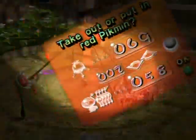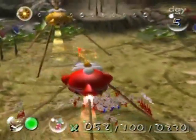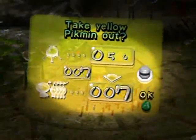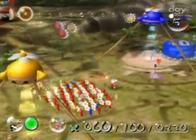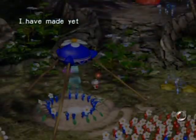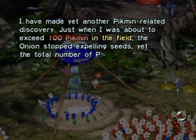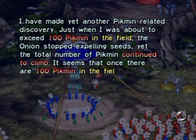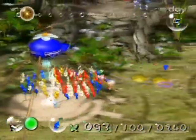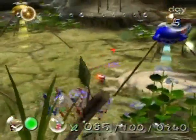I wonder if I should have some yellows — I put 15 back in there. I don't need all that many yellows for the entire game. There you go — I was going to say where were you with that blue pellet. I'm going to give these guys nectar if I can. Not bad, there's more grass over here.